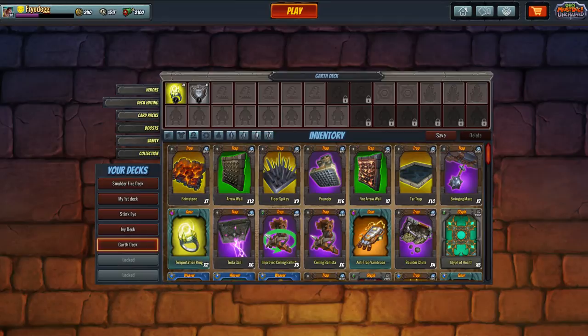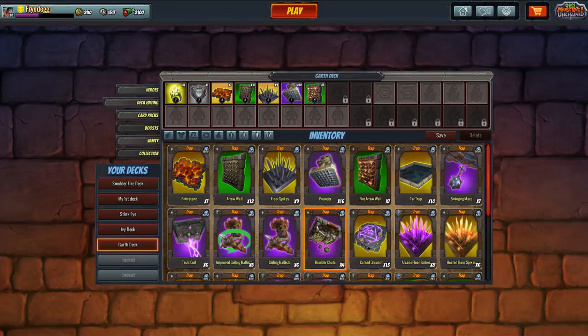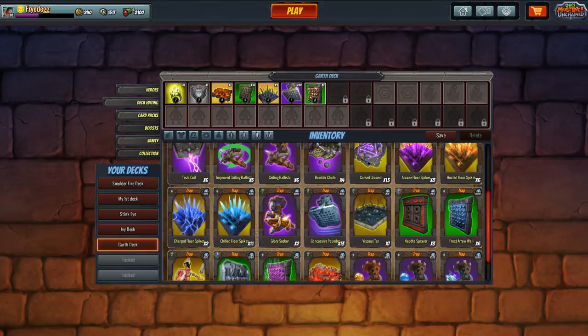The significance of those numbers is especially important for trap cards and minion cards. For gear you only need one and you're good, but for traps and minions those numbers start to matter more. You need to have a useful quantity of those trap cards in your inventory to make them worth bringing along.